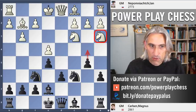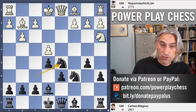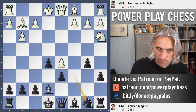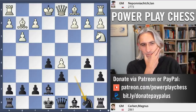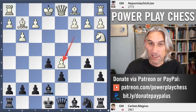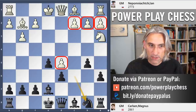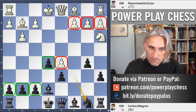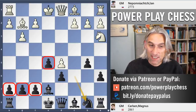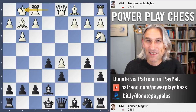Nepo goes for Knight d5, supported by pawn and bishop, and Carlson exchanges on d5 — pawn takes — so black loses a little bit of time and the knight has to go back. But the structure that has arisen is so common in the Kalashnikov: white plays the knight into d5 and it's exchanged off, leaving white with a 4-3 queenside majority and black with the 4-3 kingside majority. We'll see how this develops in the game.